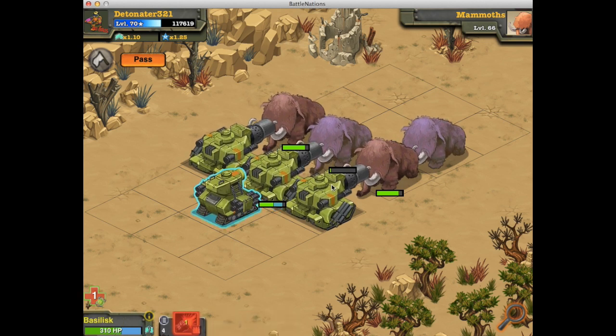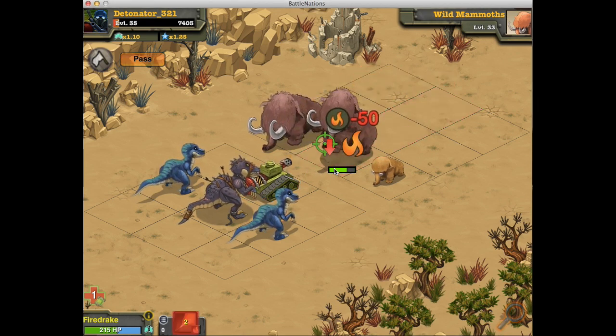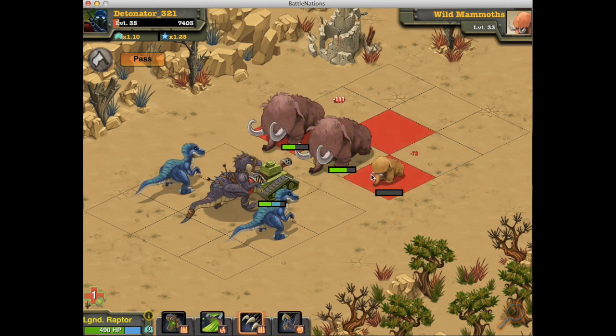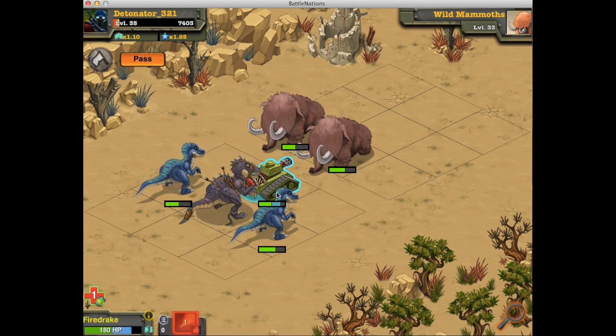At number 8 on the countdown is the legendary Fire Drake. The Fire Drake is basically a flame turret tank. Its main attack does fire damage, which just isn't great. Even a crit only hit for 130 damage. The fire DoT damage pales in comparison to poison. It also takes a lot of damage from armor piercing attacks, and even lower-level mammoths tear it apart with their armor piercing stomp attack.